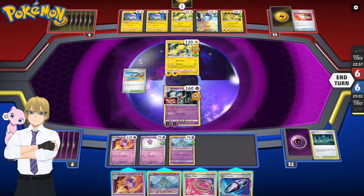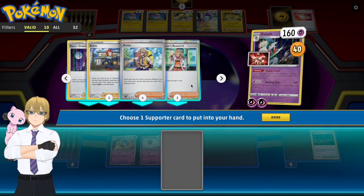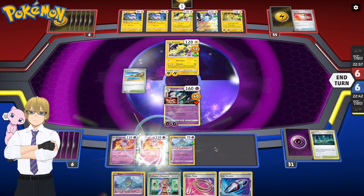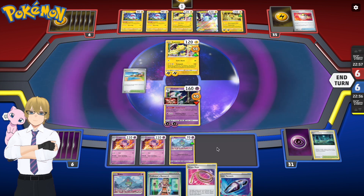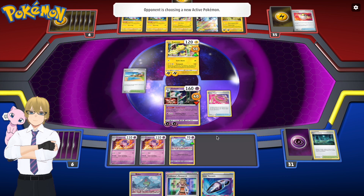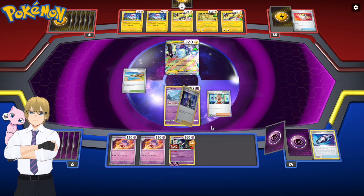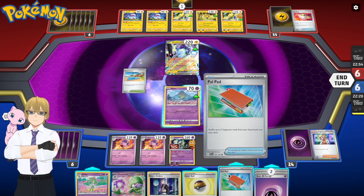I evolved my Kirlia into a Gallade and I'm using the Body Catch ability — you get to search for a Supporter from your deck. I got myself another Professor's Research because I feel like I should be digging a lot more. I'm thinking about whether to use the Switch. I ended up using the Switch — probably a good idea, but not sure in hindsight. He places the Miraidon. I played the Ralts down and found a Gardevoir, which is on the active spot now — it's probably not going to last very long.